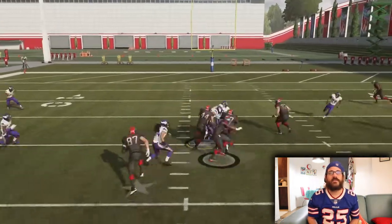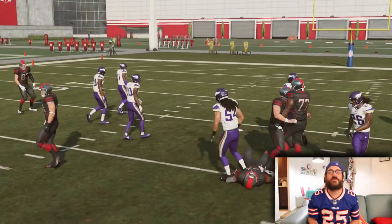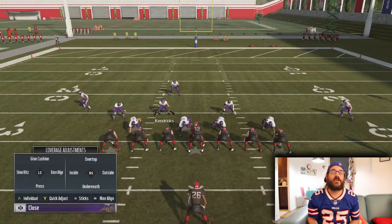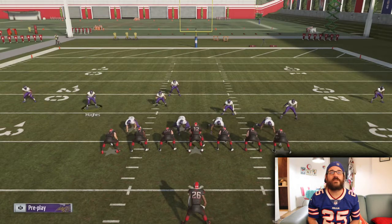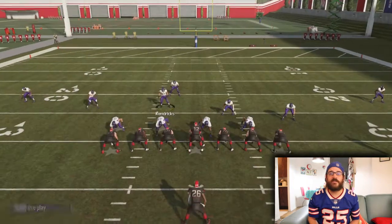A draw play gets in there and he gets more yards than I should have allowed. That draw play really threw this defense for a loop. Take note of that: if you're seeing a lot of Cover 3 out of a 4-6 defense, running the ball up the gut might mess them up.